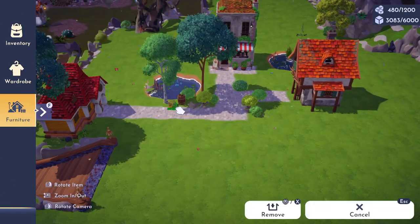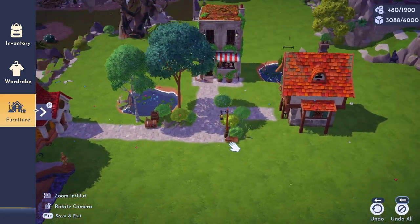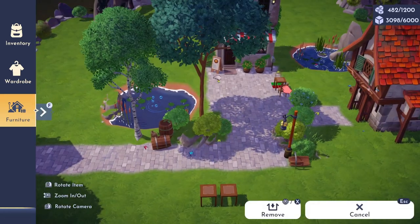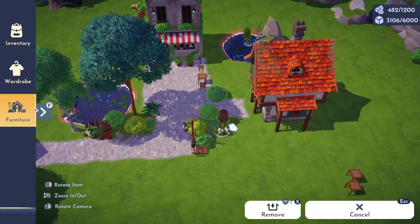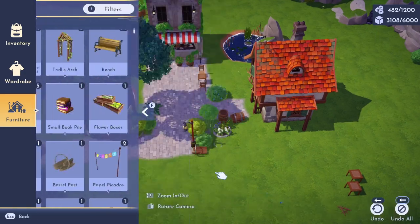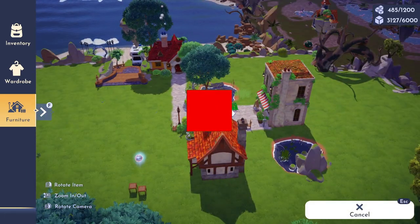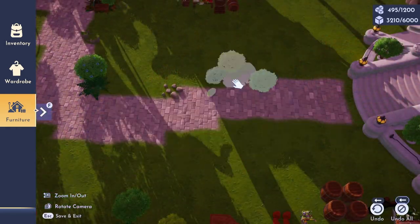Hey there, guys and gals, my name is Jet and I'd like to welcome you to my channel. In today's video we are in Disney's Dreamlight Valley in the Peaceful Meadow where we are building a cozy cottage core neighborhood based around our new premium shop item, the French Bakery. I am going through a bit of an allergy thing so excuse my voice, and before we get into our build I'd like to ask you to please hit that like, subscribe, and notification button.